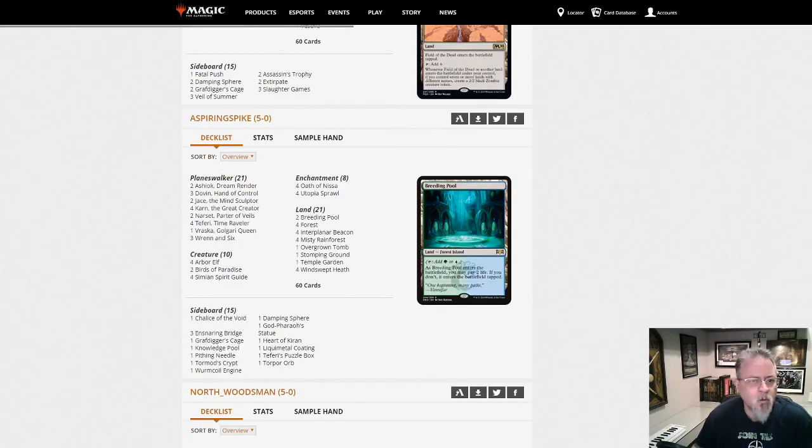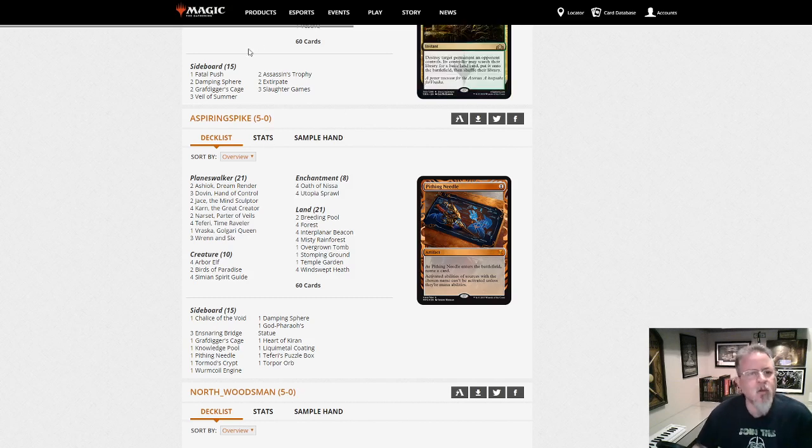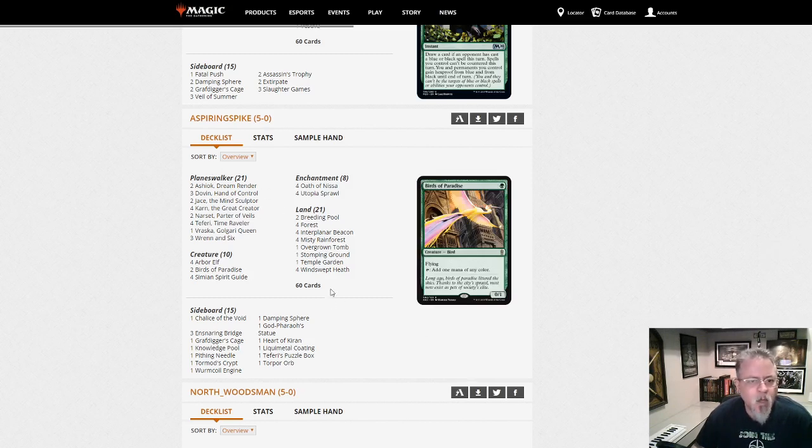Aspiring Spike — we are on some Planeswalker Super Friends deck. Planeswalker Control — we want to ramp stuff out with Utopia Sprawl, Arbor Elf, and Birds of Paradise, just ramping into walkers and winning the game that way. We've got Karn so we've got our Wishboard. I like it. I'm curious to see if they stick with this deck. Twenty-one walkers is aggressive. I almost feel like I'd want to put a Miser's Doubling Season in here just for laughs.